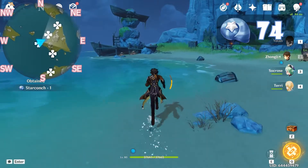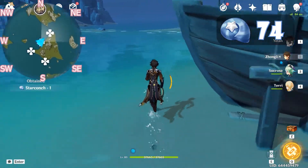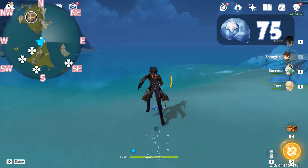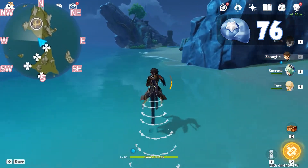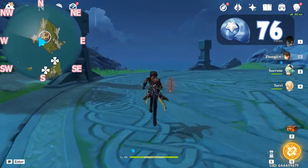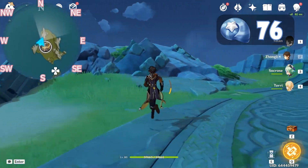Star Conch. Now let's make a turn to northeast. In front of the boat there is another. Keep on going straight and another one here. Let's head north but we're going to the left because I want to avoid the hypostasis. After we reach here, we'll be going to the cliff.